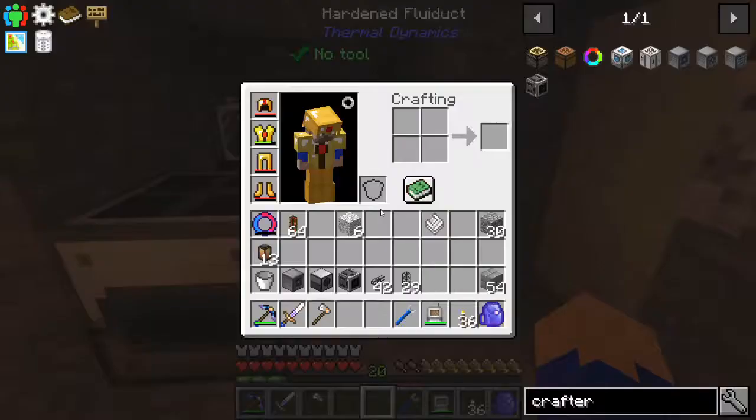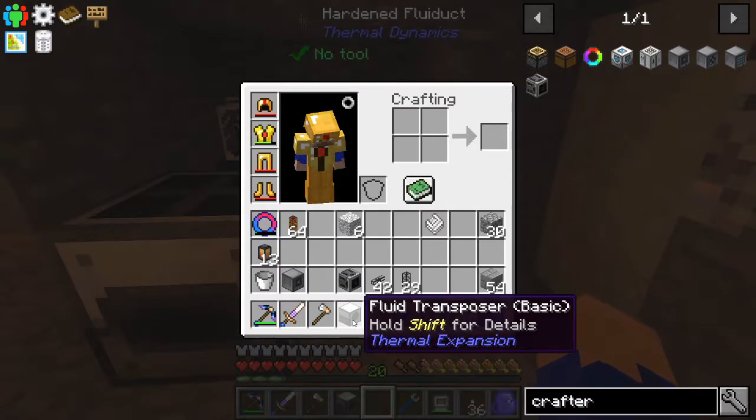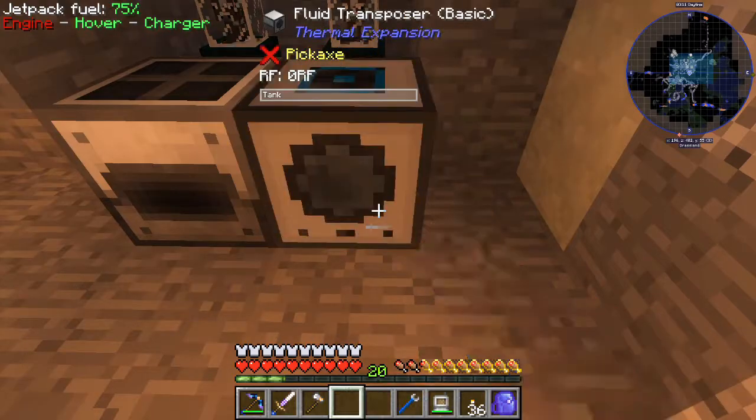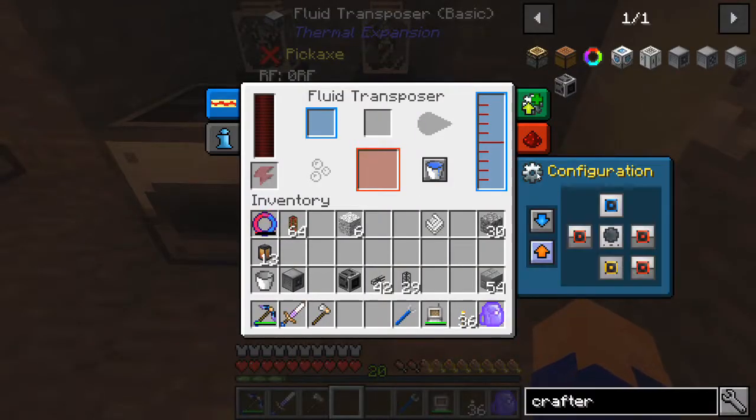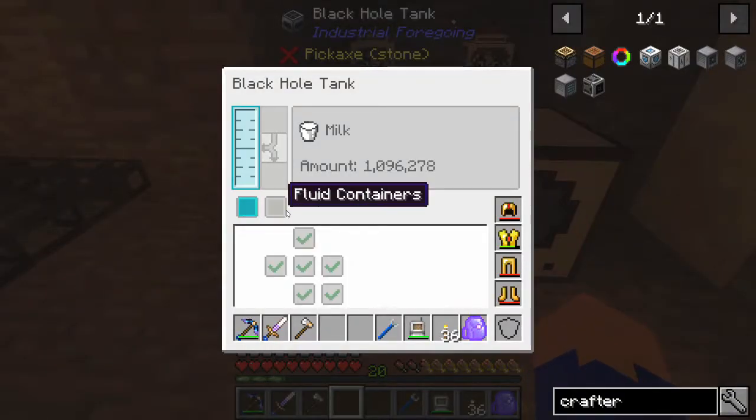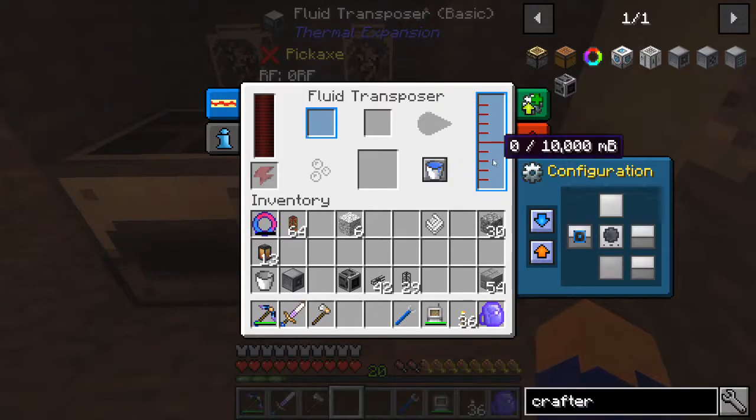We're accumulating milk again. And then what we're gonna want to do is take the fluid transposer and we're pretty much gonna want to auto input, like so. But we're still not getting the fluid. It's not automatically pulling the fluid like I thought it would. That's no worries, okay.